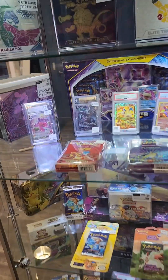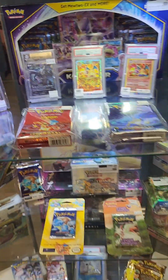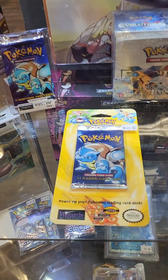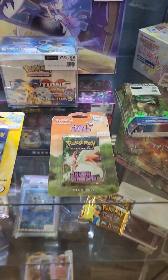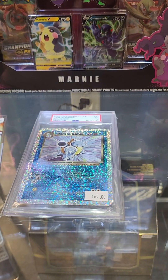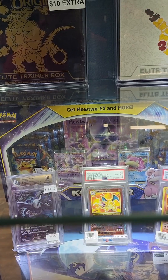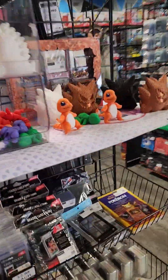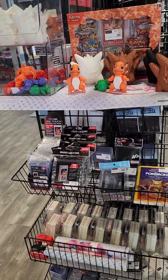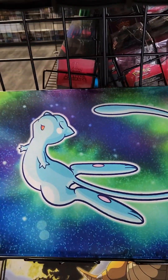We got anything you need to keep your stuff safe. Oh, I like this little new box. We got a lot of the modern ones. This is 151, they got Paradox Reef — I was going to grab one of those. The Black Flames. And then they got face-up, they got long holo face.